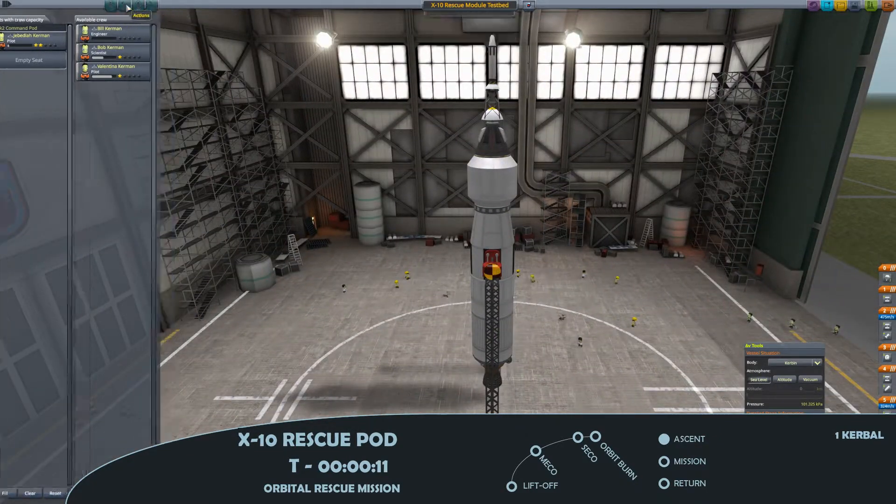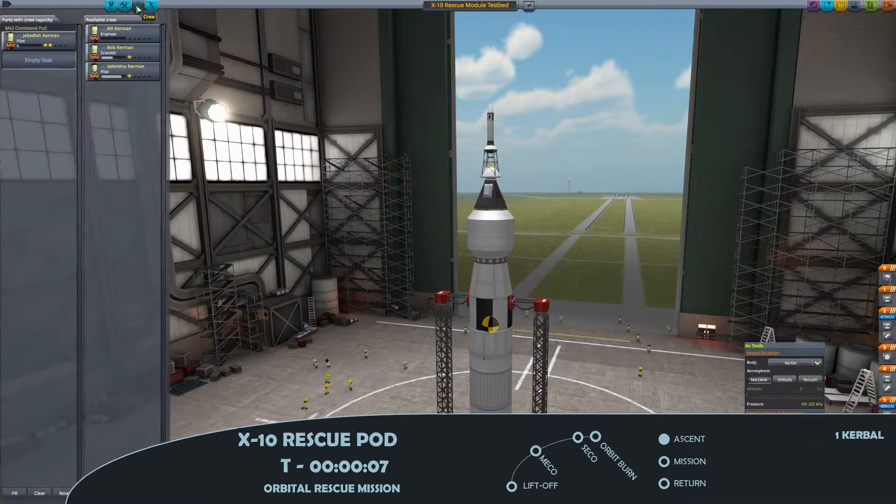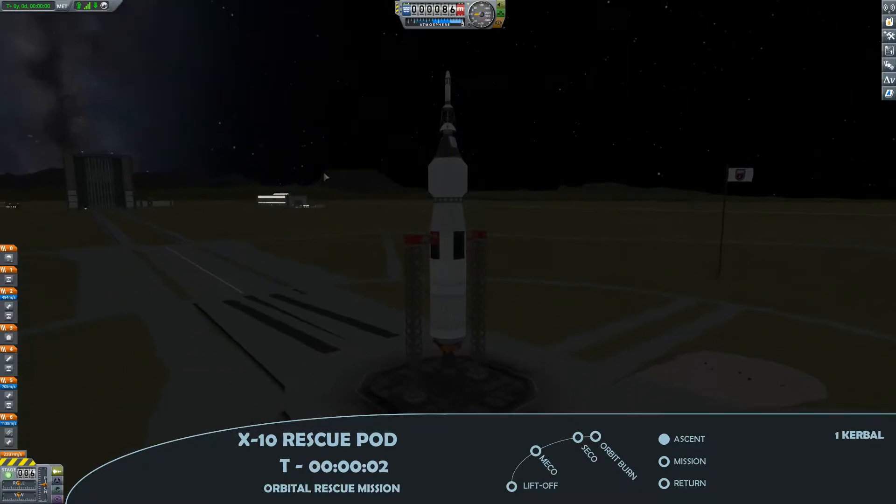I have also included a junior docking port, although I don't think that's likely to see use during this mission. Naturally, for safety, at the top of the rocket is the launch escape system.